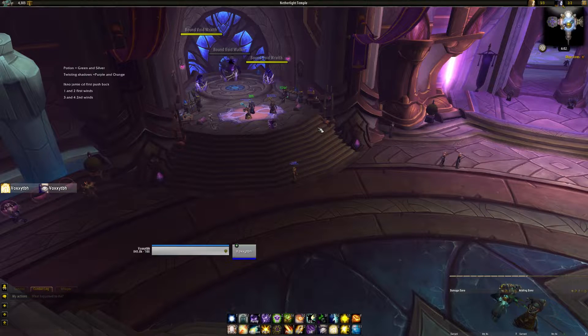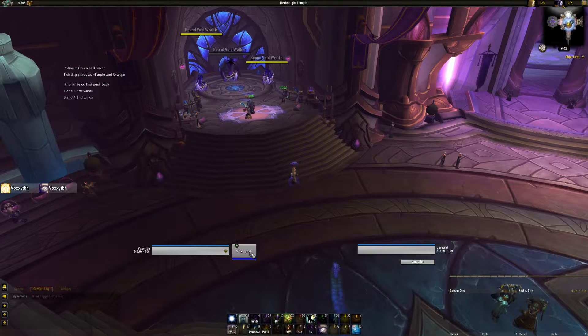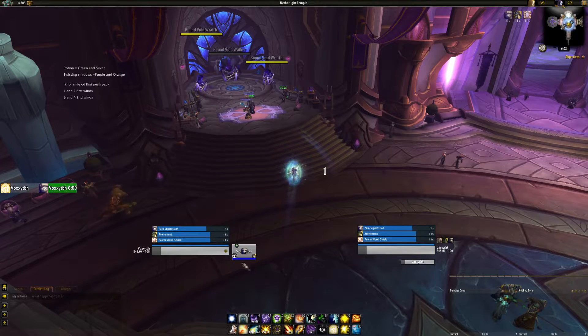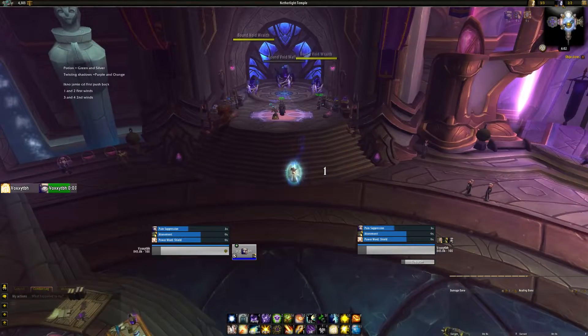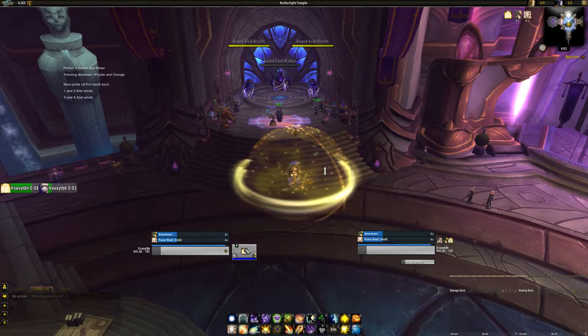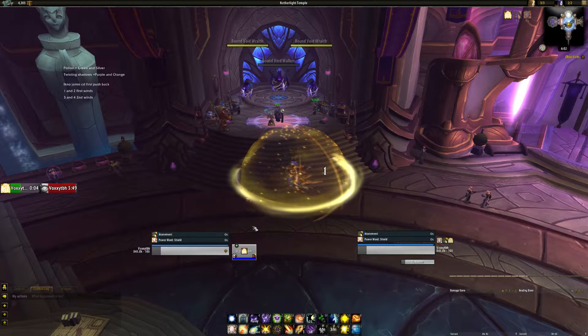Next up we have Voodoo — these are my unit frames, or raid frames. My Voodoo raid frames. I changed them just a little bit but for the most part they're the same. The frame displays icons — if I have Pain up it shows it in the middle, Atonement, Power Word Shield — that's all you really track on a priest. If I had Barrier, I believe it shows that as well. Definitely a nice raid frame to have, very customizable.